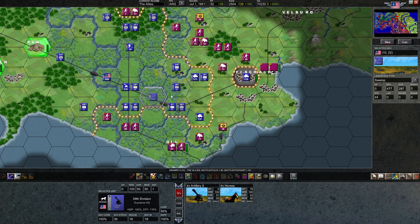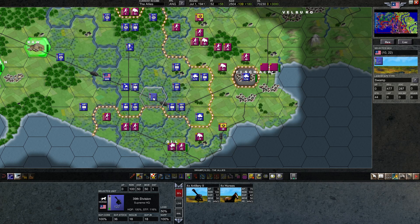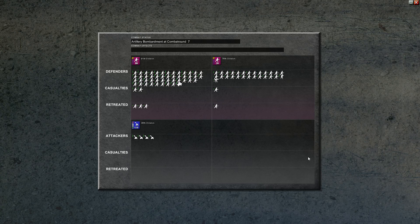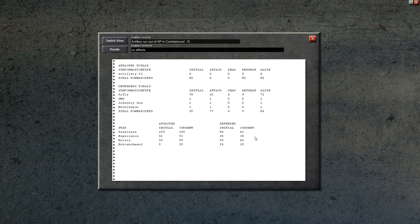Next thing we're going to do is also bombard here. I would consider moving this one forward as well, but I think this area right here is vulnerable enough — especially because we're defending in the plains — so I'm actually going to just bombard this unit completely with all 10 action points. We see that lowered their readiness by about half, which is good.